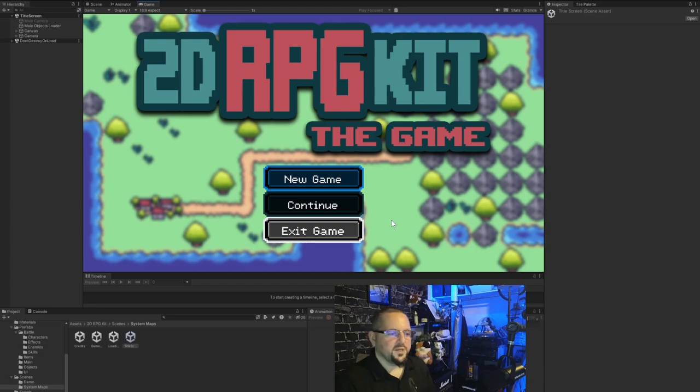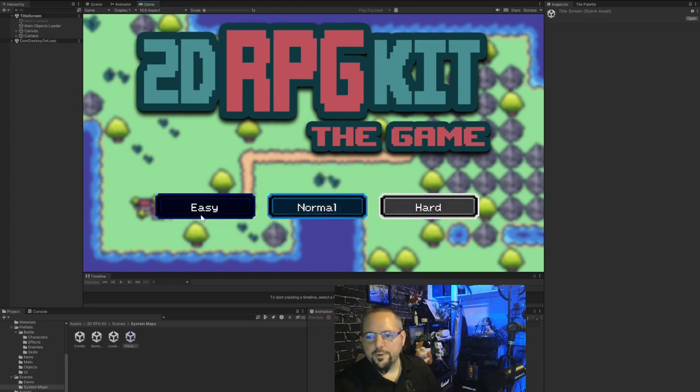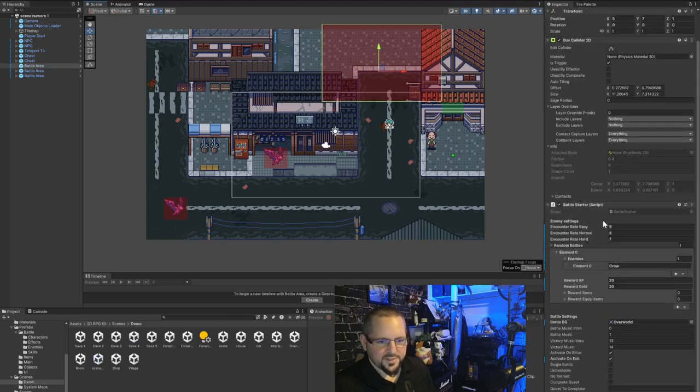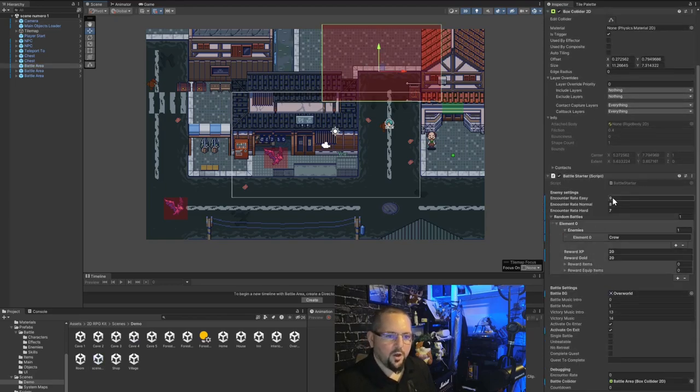I'm showing the title screen just to conclude that idea. In the normal flow of the 2D RPG kit you go to the title menu and select difficulty, but when you're directly in Unity you skip all of that. The code returns a non-event for the missing value and activates the battle through other means when in the editor without a save game. Don't worry — it all works. My game is very far along and I've built and tested it on many platforms.